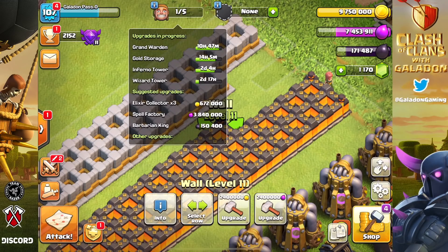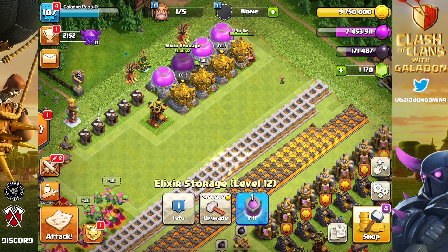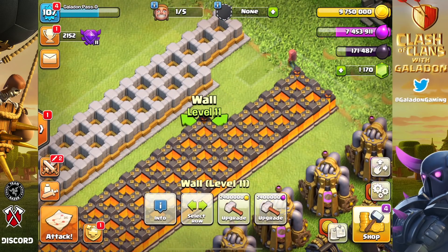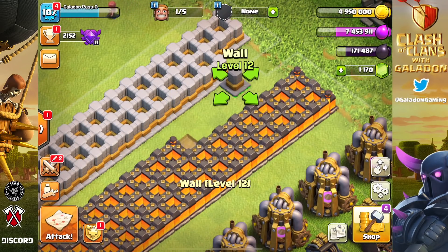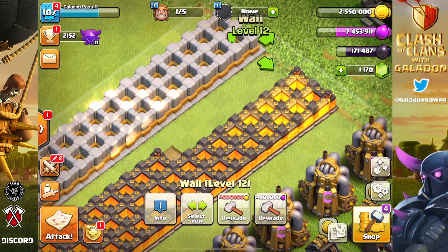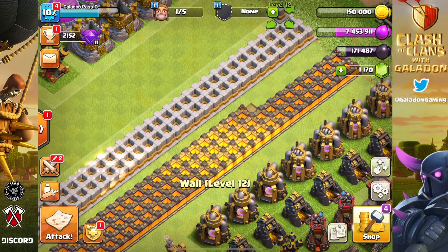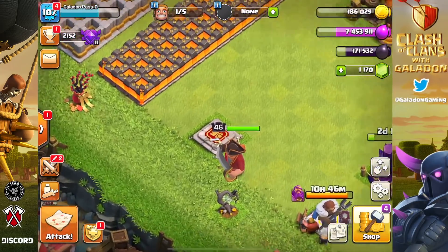We took a look around to see which builders are going to come free and whether the lab will free up before we pop in and get a few more walls done. This is Gold Pass Clash — not only do we have a bunch of runes lying in wait, but we also have huge discounts, 20% at this point. That really adds up over hundreds and hundreds of walls and thousands of levels across Town Halls 9, 10, 11, 12, and 13.